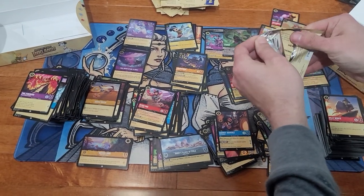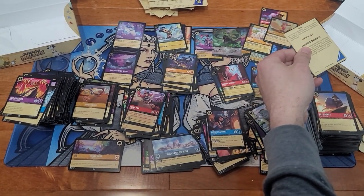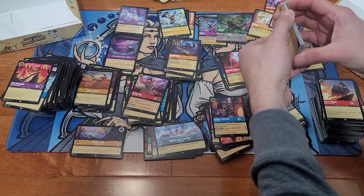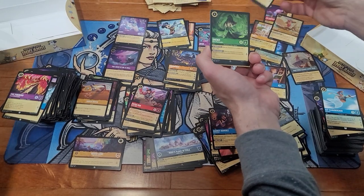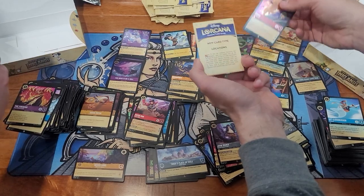That's the one I didn't want to have to buy. That's awesome. Some people are claiming it's gonna be reprinted because she should be dreamborn instead of storyborn, so we'll see. Kit Cloud Kicker, John Silver, Shenzi, and a rare Simba.